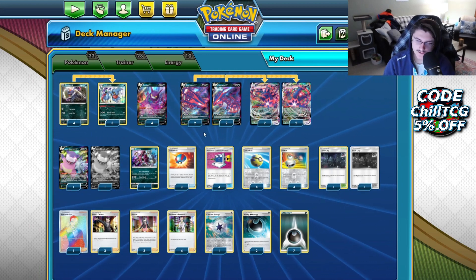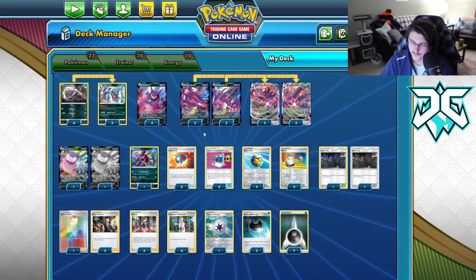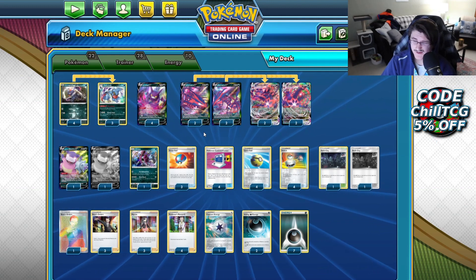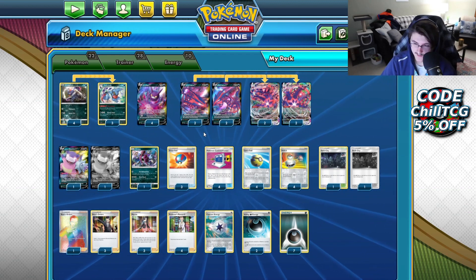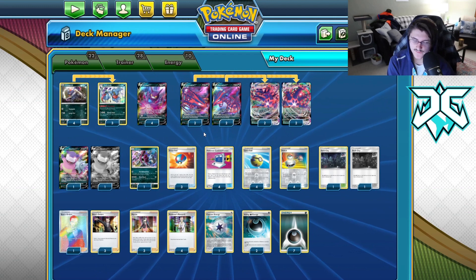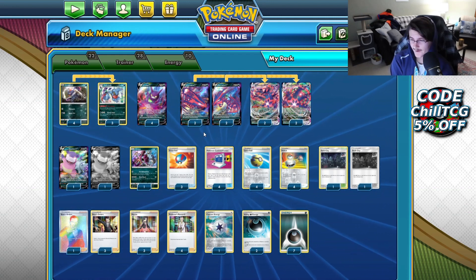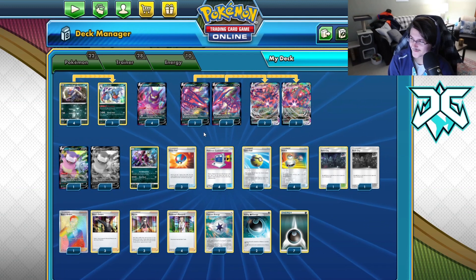This deck does struggle against some things — like Luke Metal playing a Stealthy Hood, that's not going to be great. Single-prize archetypes like Mad Party can also be a struggle, since you don't really have much to attack with in terms of single-prize attackers, and once they start KOing your multi-prize Pokémon like your Eterns, you might struggle. But for the most part this Etern list did very well, and we'll look at matchups in a bit. It did get the win against Ability Centiskorch in the finals against Haruki.